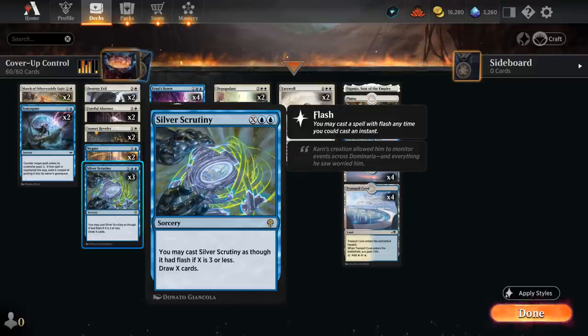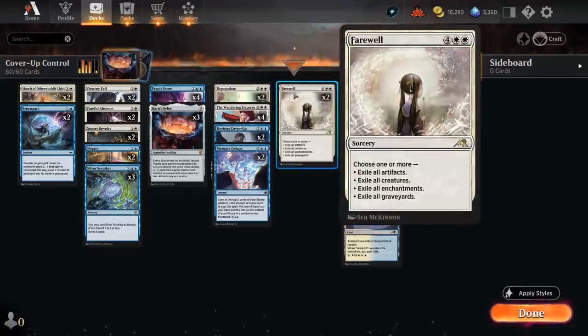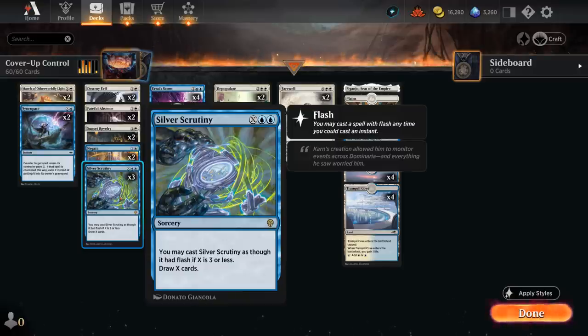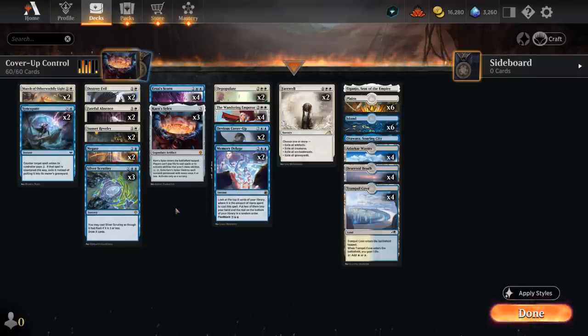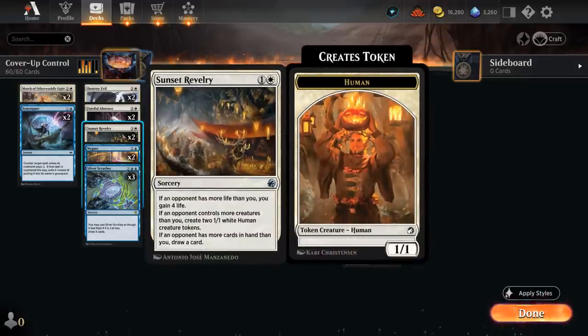Scrutiny is a great mana sink in the late game and that's often how we take over — we answer all the opponent's threats one-for-one, maybe get a few nice two-for-ones with our sweepers, and once the opponent is out of cards we cast a big Scrutiny and completely take over. We also have two copies of Memory Deluge, which we can play at instant speed for four mana to look at the top four cards and select two, and if we flash it back we look at seven and still select two. Sunset Ravelry can gain up to four life if our opponent has more life than us, make a pair of 1/1s if the opponent has more creatures, and draw a card if the opponent has more cards in hand — a nice way to recover against aggressive decks.